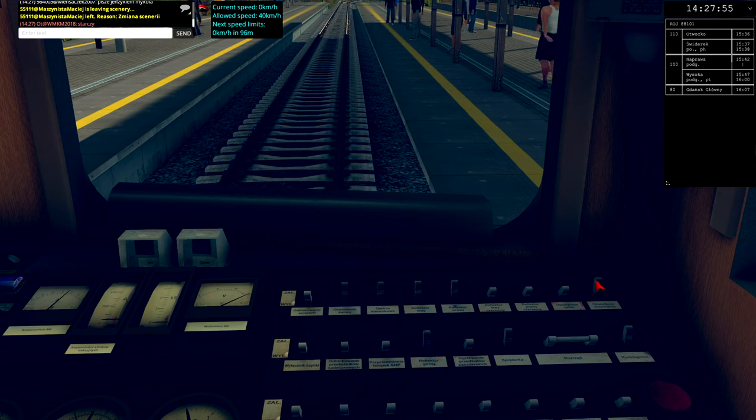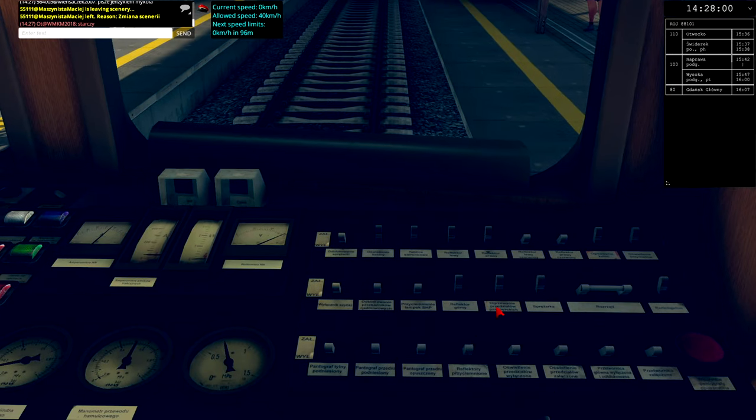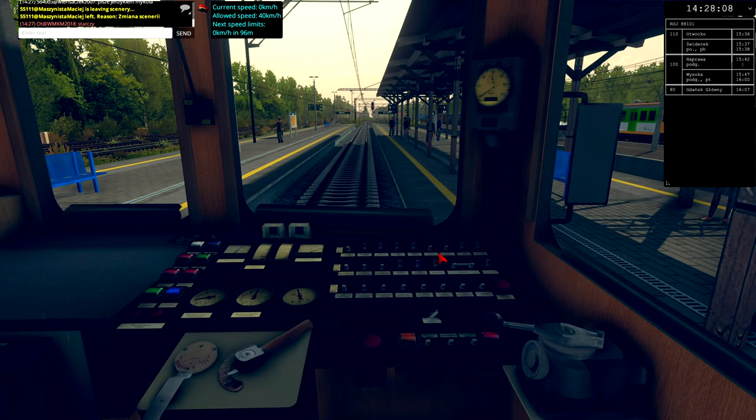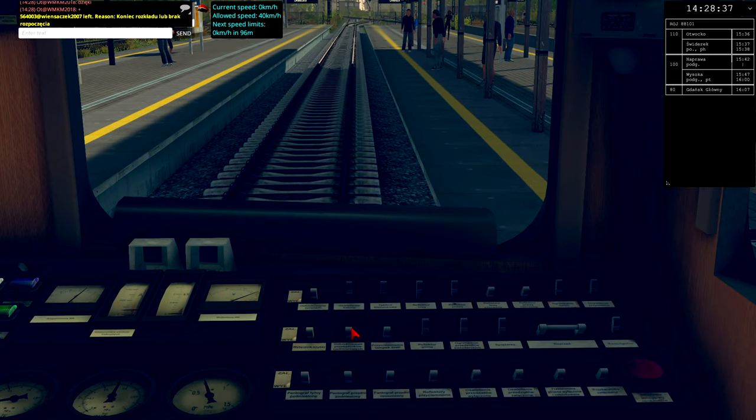It's an end station, so I had to change cabins. I turned off everything in the previous cabin, set red lights at the back of the train, then set up the new cabin with three white lights at the front and turned on the heating. I opened the door on the right side. I wasn't sure which doors to open because I had platforms on both sides — my timetable doesn't indicate which platform or track I'm supposed to service, which is something that could be improved.